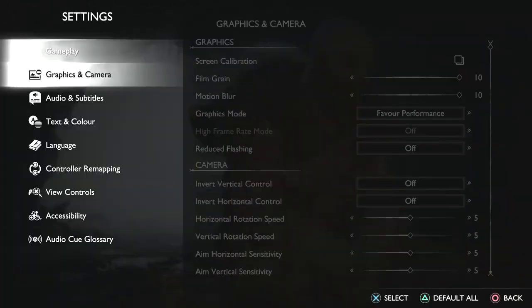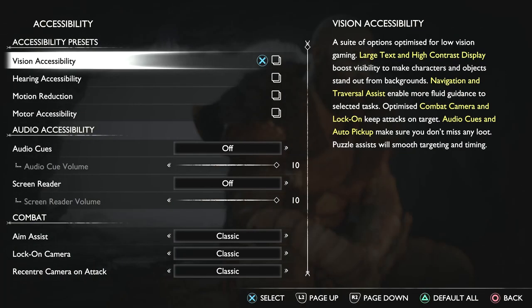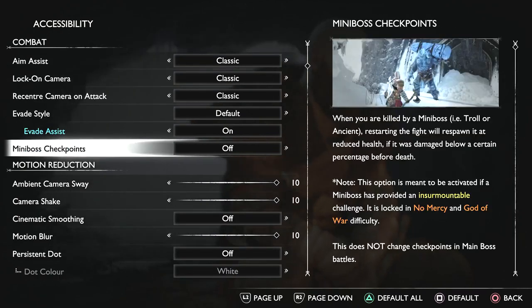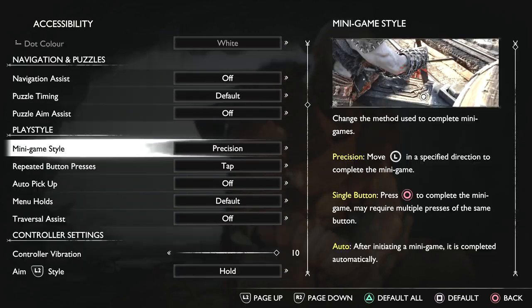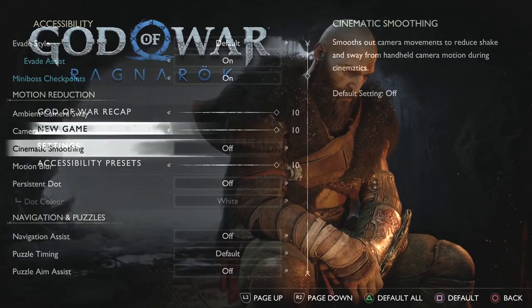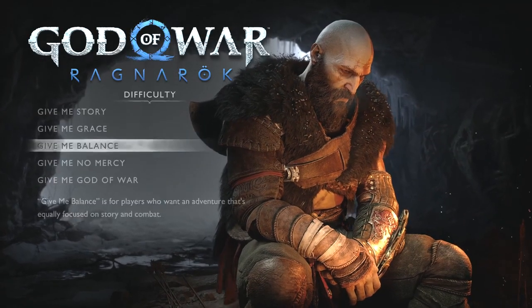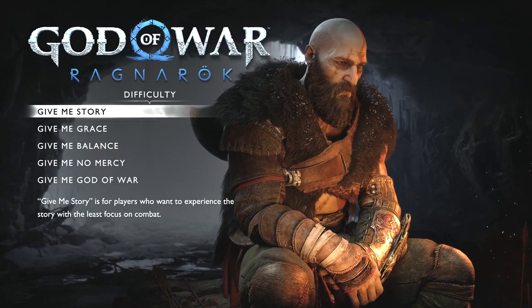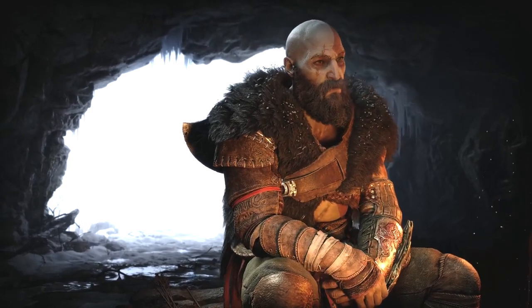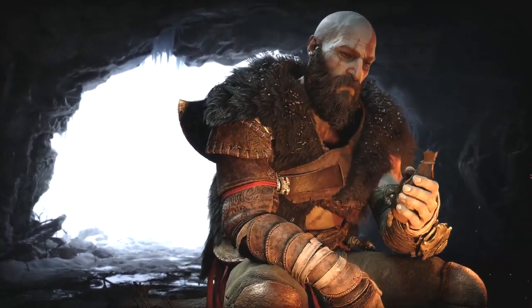Right from the menu, some things I'd recommend doing is going to accessibility. If you're struggling on some of the bosses, you can turn on Evade Assist and mini boss checkpoints. Evade Assist just gives you more iframes, which is invincibility frames, so that way you can dodge easier. You can also switch repeated button presses to hold so you don't have to sit there and tap circle. There are no difficulty-related trophies, so pick whatever.